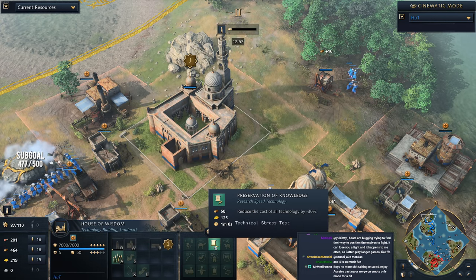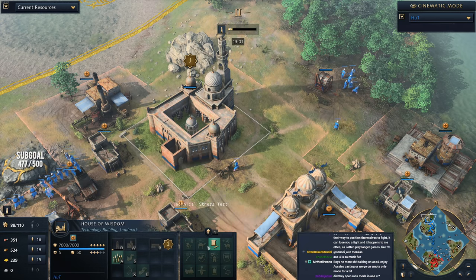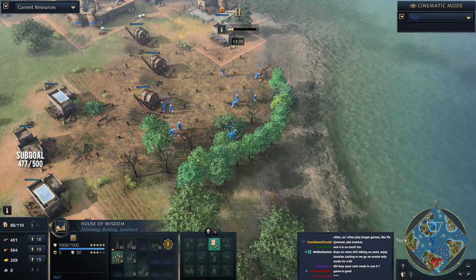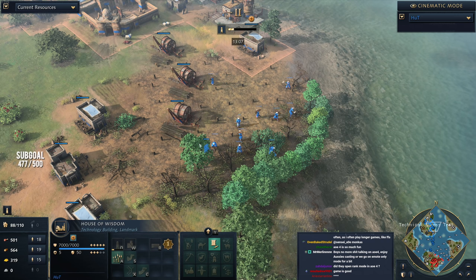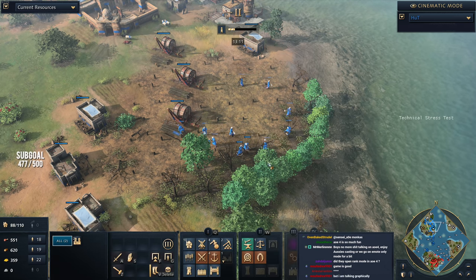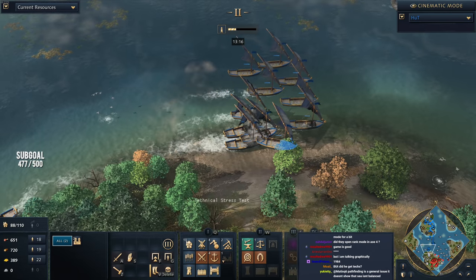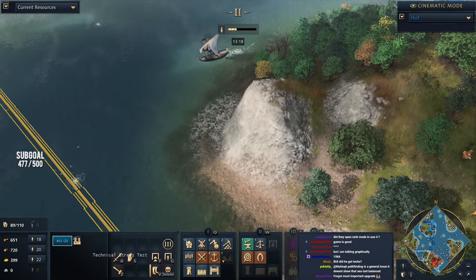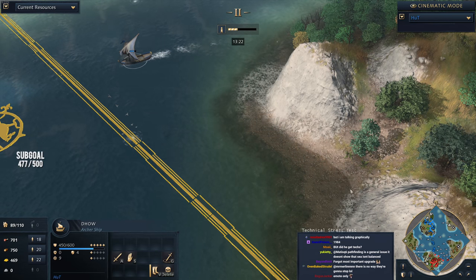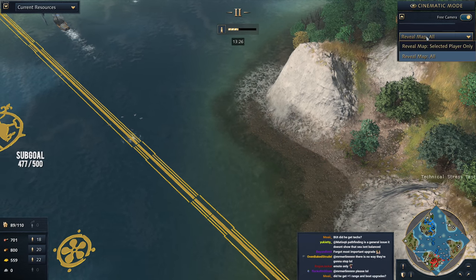Hutt actually hasn't researched Preservation of Knowledge yet — a little bit of an oversight. He obviously wants to get that done quickly. Could use a hand on his lumber mills as well — probably wants another lumber camp closer in. But Hutt is now motorboating south down the map, looking to secure the area and scout for any docks on the north side of the island.